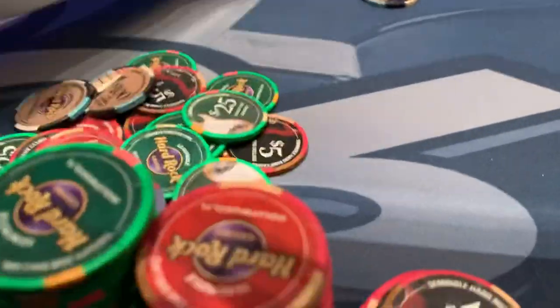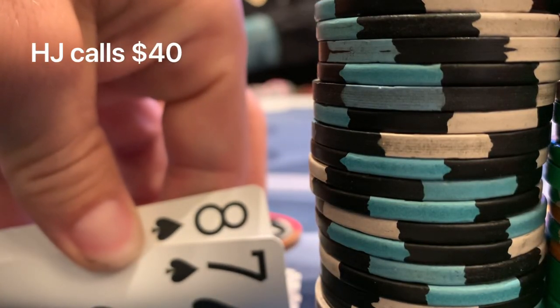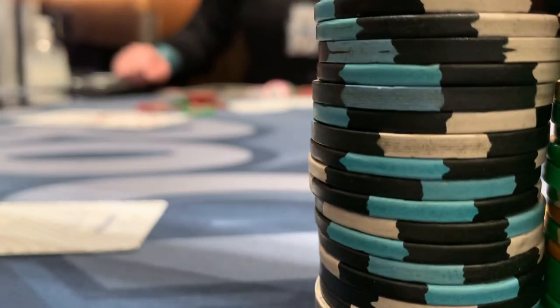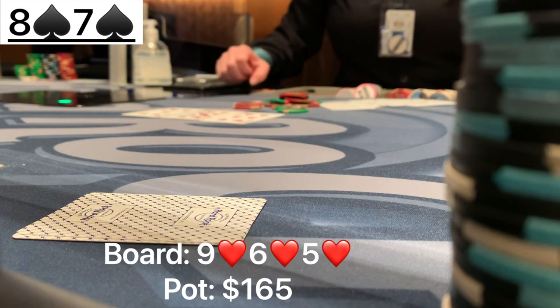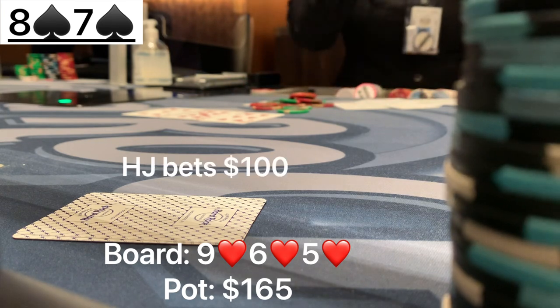Moving on to the next hand, we have eight-seven of spades. Under the gun raises to $240. A recreational player in the hijack calls, we call in the cutoff, and the big blind calls — going four ways to a flop. The board is 5-6-9 all hearts, so we flop the nuts straight. However, we are four ways with three hearts on the board, so we have to tread carefully. It checks to the hijack player who puts in a bet of $100.